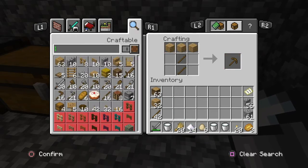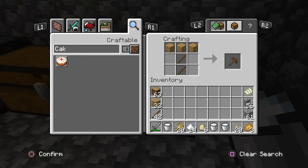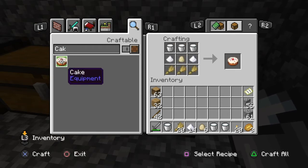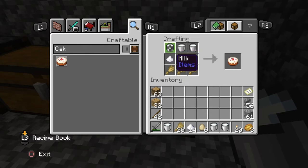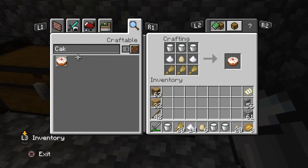Now we have all the ingredients we need to bake the cake. Just go into your search bar and type in cake, and this will bring up the ingredients you need. You need to place the three buckets of milk on the top line of your crafting table, then place sugar on the outer two squares of the center line, place an egg in the middle square on the center line, and then place three pieces of wheat on the bottom line. This is your ingredient recipe to make a cake, so we'll go ahead and make one and we should get our trophy.